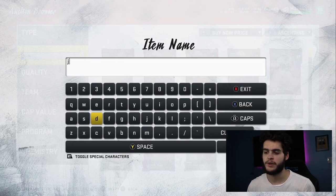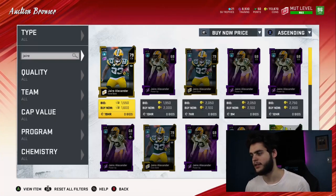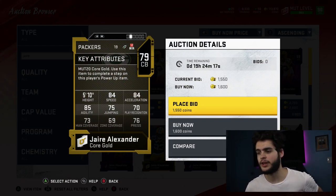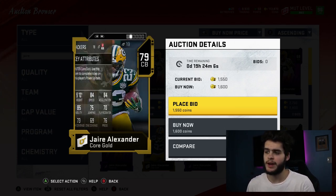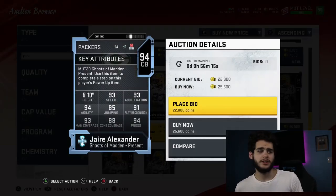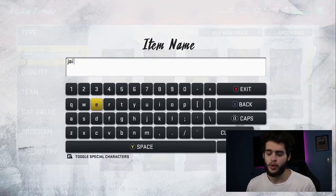Number five is someone I'm super excited for — if Madden does him right he has the potential to be one of the best early base elites in the game: Jaire Alexander. At 79 overall he's super athletic. If he gets an 84 base elite next year, he's probably going to have around 87 speed — the equivalent of a Denzel Ward but with better coverage. Jaire had a great year and in my opinion is one of the best cornerbacks in the league. When he does have cards in MUT he's super solid, and I'm a fan of his in real life.